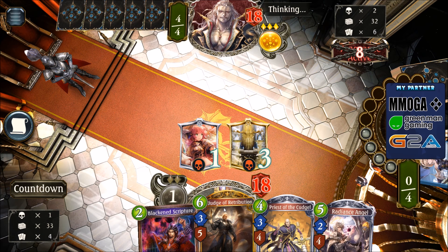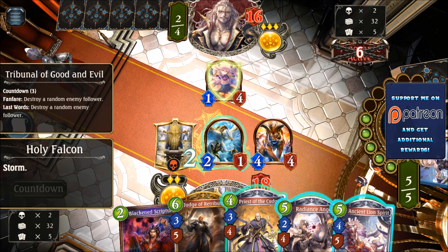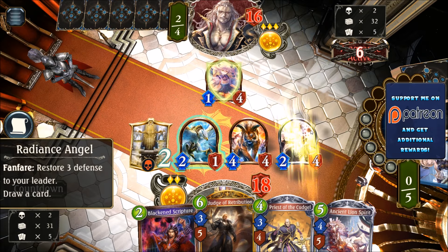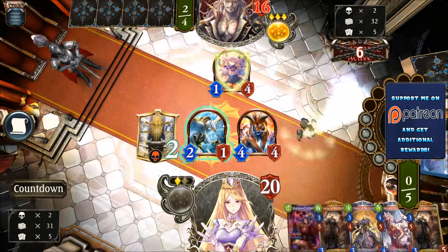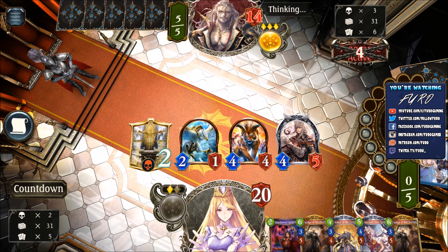We have the Radiance Angel that can heal us back. We have the Judge of Retribution in two turns. With the Priest, we can banish stuff. Next turn we're getting the Tiger and the Falcon. Pretty good. And Spiderweb Imp, this one is dealing two damage to the face of the hero, but it's a 1-4. Let's drop the Angel, we're drawing another card. Let's evolve the Angel, getting rid of the 1-4 and then 2 in the face. Might be no need for the Heavenly Aegis by the way, because we already have a nice board here and he's down to 14. He will just damage himself further, so the game might be over kind of quick.